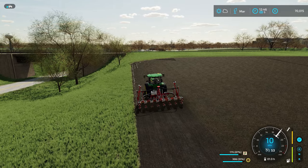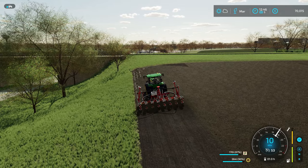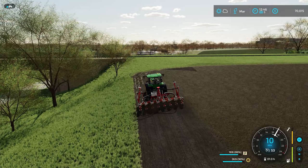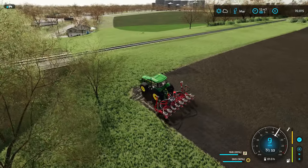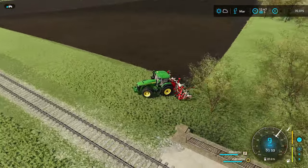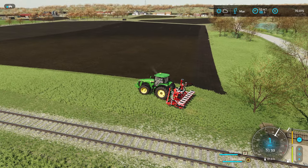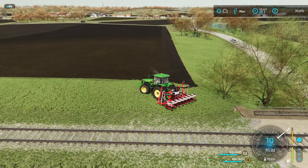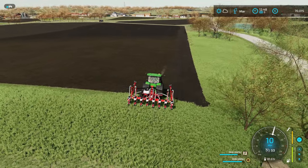Speaking of further investments, we're down to around $70,000. I spent $5,000 already getting more seed and fertilizer. I thought maybe I should buy a new seeder — I went on Mod Hub and downloaded some mods — but what I really realized is I do want to buy that barley field, which is basically the last piece right next to our farm.